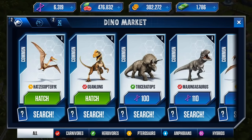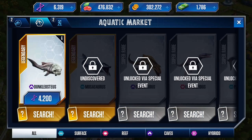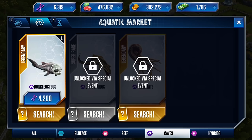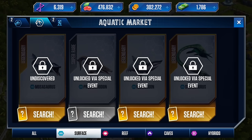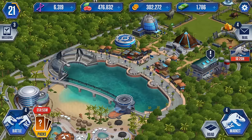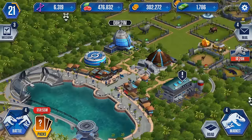If we go over to the market, it actually differentiates between different ones: surface, reef, caves, and hybrids. No aquatic hybrids discovered yet, but we have one cave guy, a couple other cave guys, and the reef - which is where we should be unlocking our lepto today. There are also surface dwellers like the Mosasaurus. I'm really excited to try to unlock all of them.